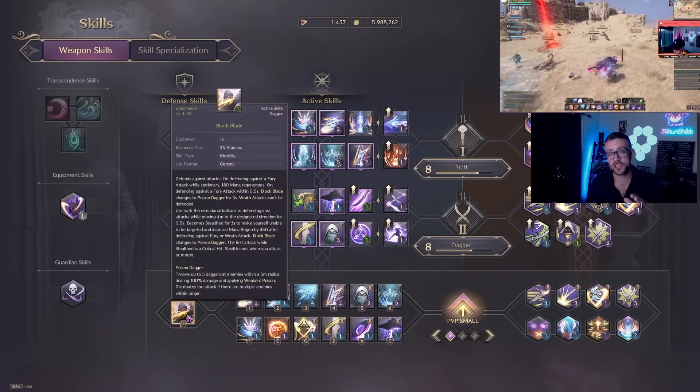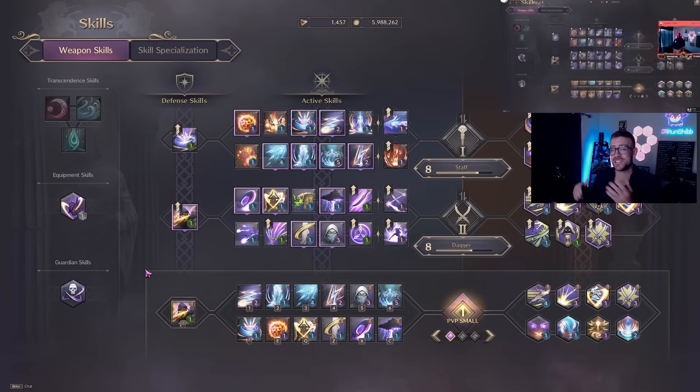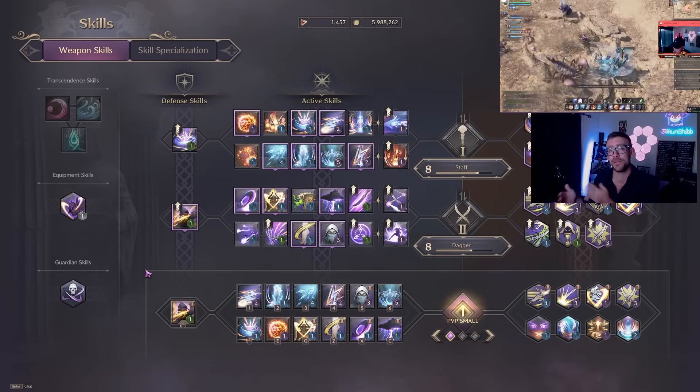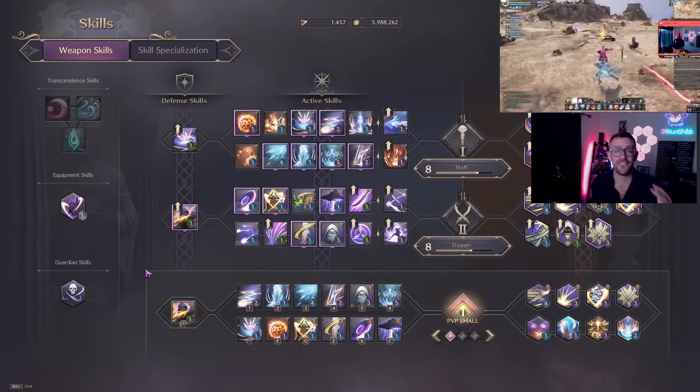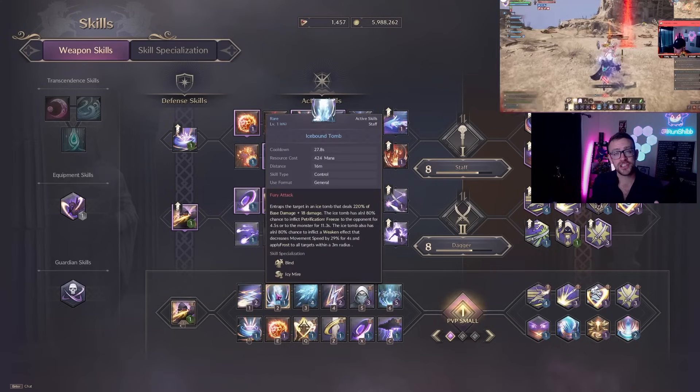For our defensive ability we have Block Blade, which is the dagger's defensive ability. If you dodge perfectly you go invisible, which is a guaranteed crit on your next spell or ability. This can be really good with something like Fireball to just do a guaranteed fat damage number.